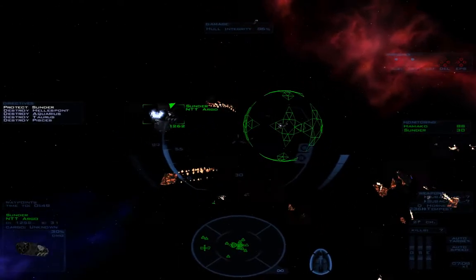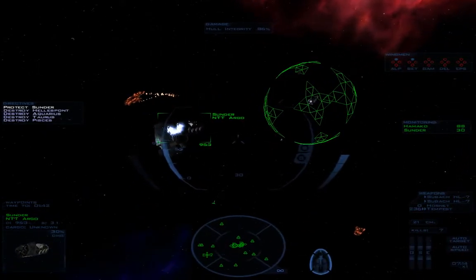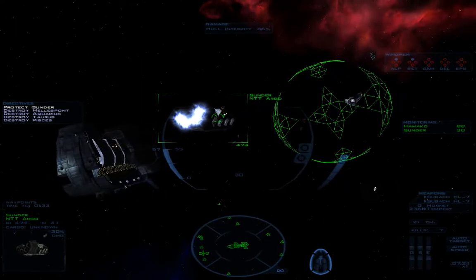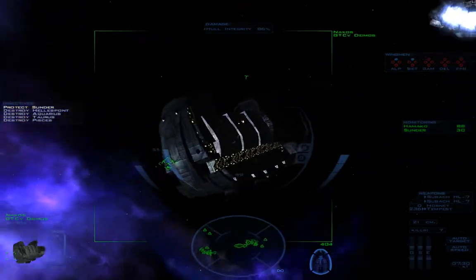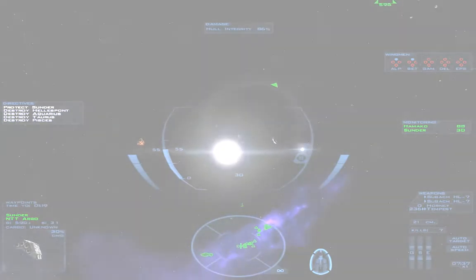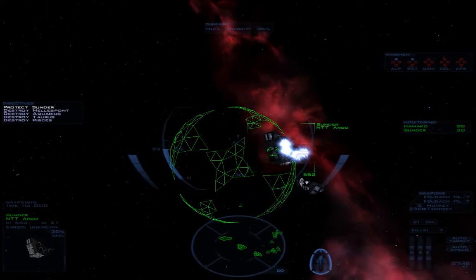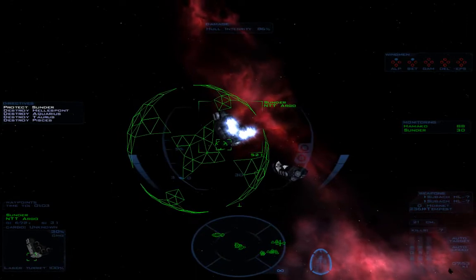Didn't like the hornets in Free Space 1, didn't like them in Silent Threat Reborn, still don't like them now. On the upside, they get replaced by something a lot more fun. Thank God Snipes has some competent friends. The Demos has some pretty fierce anti-ship capability, as I just demonstrated. That thing's going to touch down in about a minute and 17 seconds — I think I'm home free, emphasis on 'think'. There's the Sunder. There's the Sunder decoy. Looks like we're home free.